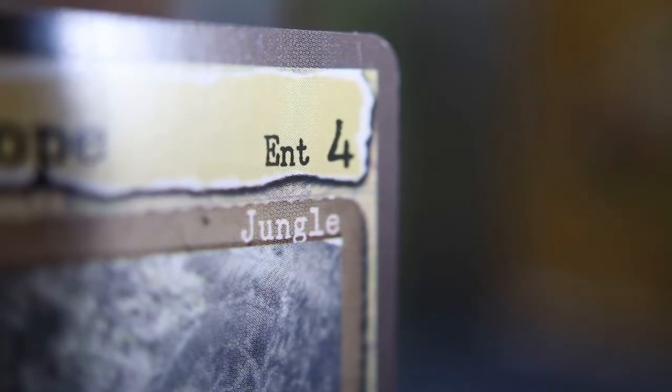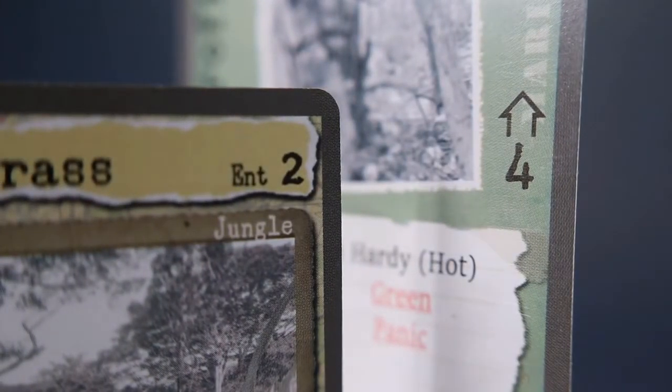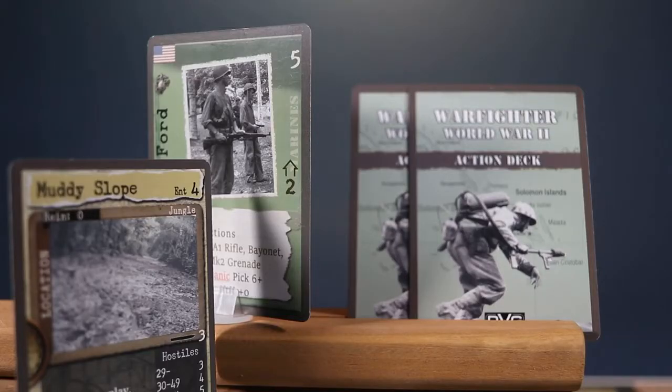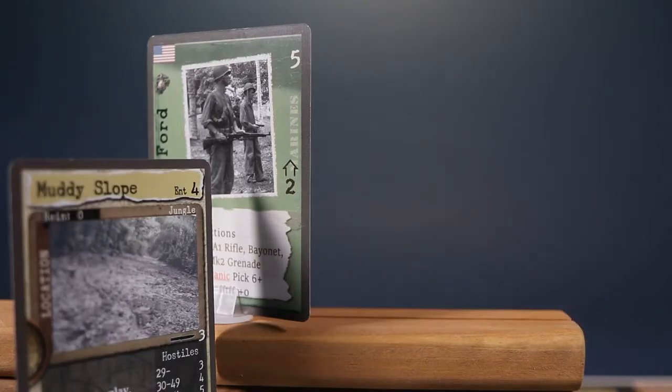There are factors which may add or subtract from the entrance cost. A soldier's movement value pays for the entrance cost. This means that if the movement value of a soldier is equal to or greater than the entrance cost, you do not have to discard any action cards. If the movement value is less than the entrance cost, then you must discard action cards to make up the difference.